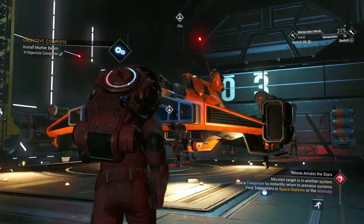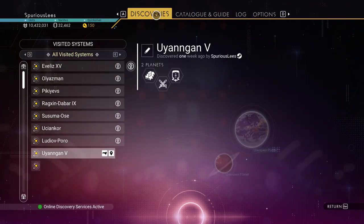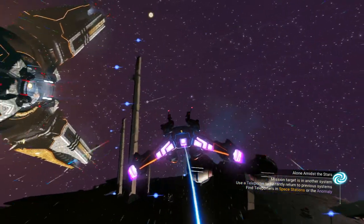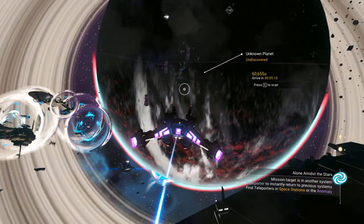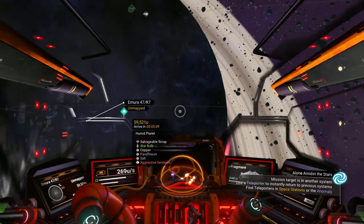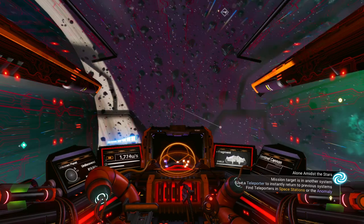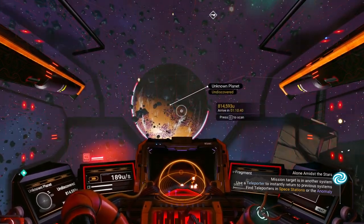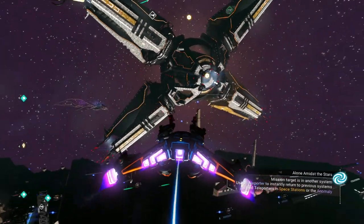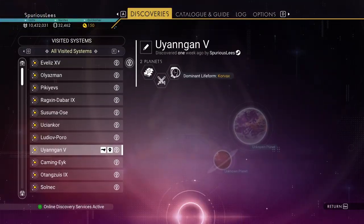We'll go to the grave second. Actually, where even are we? We have two planets that I discovered and haven't scanned. We found a grave here. That's very red grass - probably lush but with aggressive sentinels, no thanks. It's got a red sky from here. Maybe it'll change when we get closer - it's a tropical planet. We're going to go find a portal on that planet after we get some more maps.